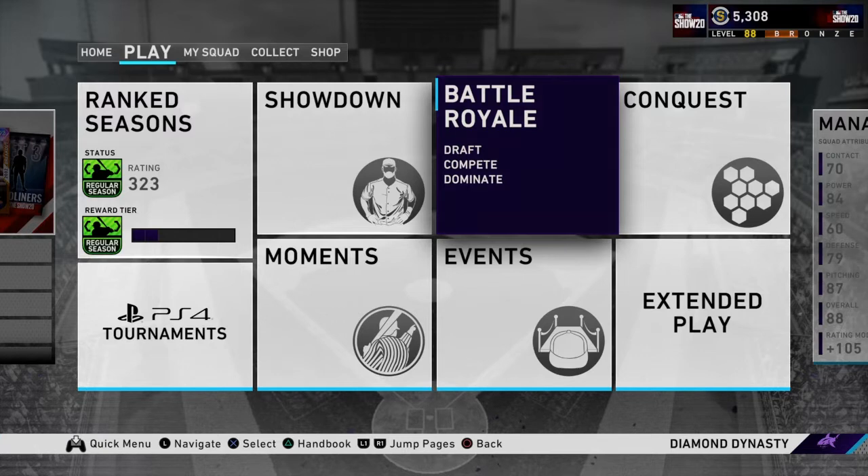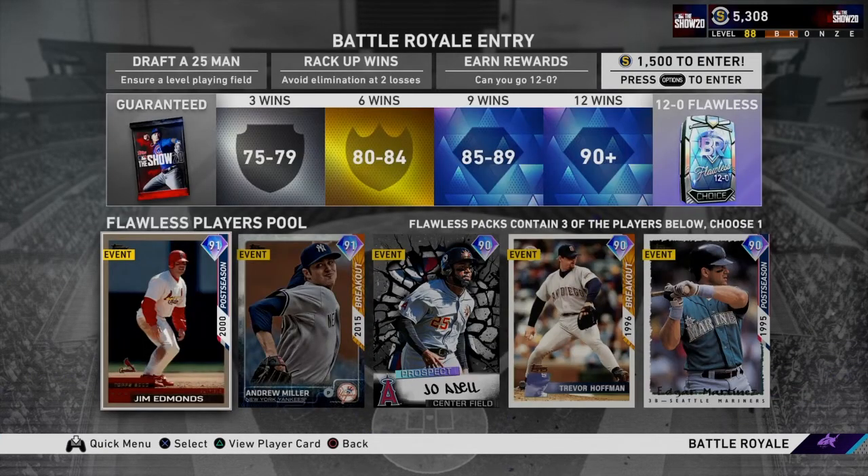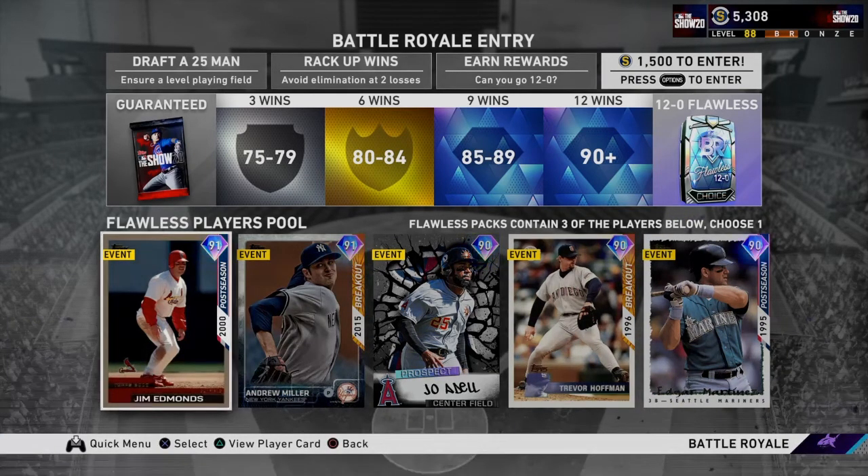This year Battle Royale has completely changed — it's just a different mode this year. Drafting is completely different from 19, so if you haven't really caught on yet at what you need to do, I'm going to go through a draft right now. This is the year that starters actually matter. Every year before this we just drafted commons, but now common rounds are reduced and starters matter, so it's a lot different.